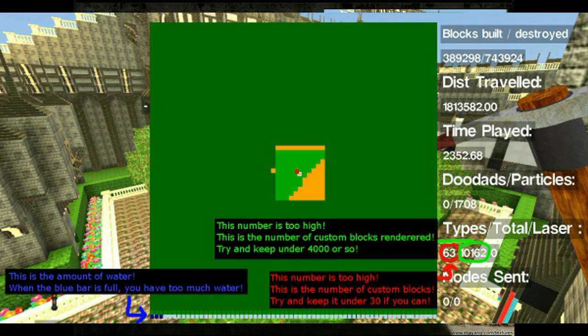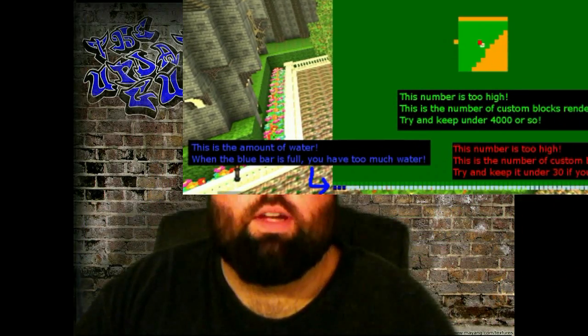I've actually been asked about this: that bottom bar is the amount of water you have in your world. So obviously if the bar is full, your world is going to be lagging a lot — try to keep that bar down low. One thing you can do if you're not showing off your world: go in and delete the water so that while you're building it's not lagging out.